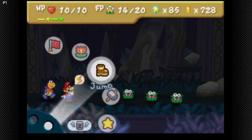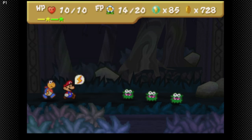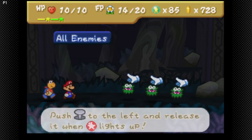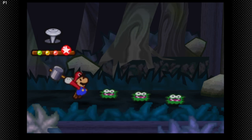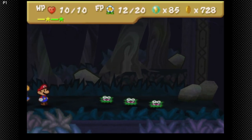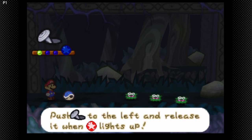A new enemy — these are the Forest Fuzzies. They're like the Fuzzies, only stronger. So I think I'm just going to use a Quake Hammer and a Power Shell, because I think that's going to take them out.